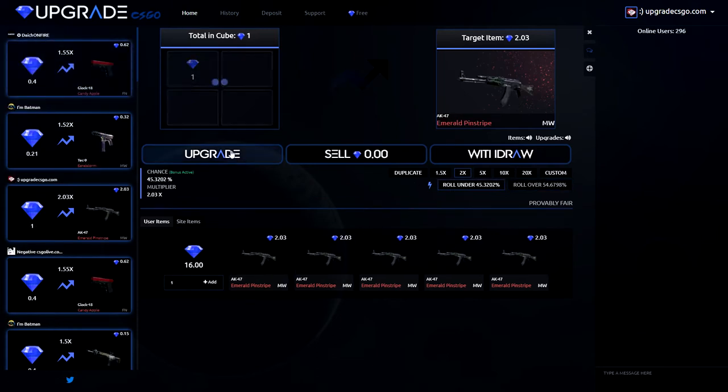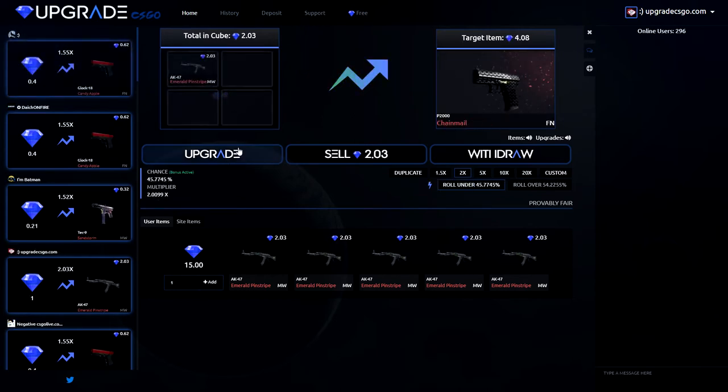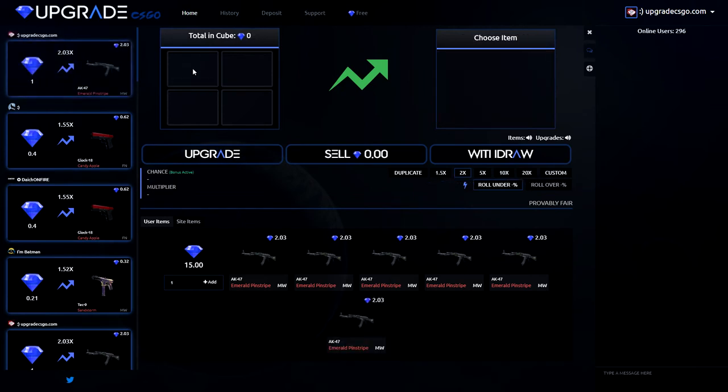Another dollar on under. Upgrade. Another dollar under. Let's go! That's six skins — six skins out of ten. Another dollar on under. Yeah boys, what the fuck? We are basically winning everything right now.